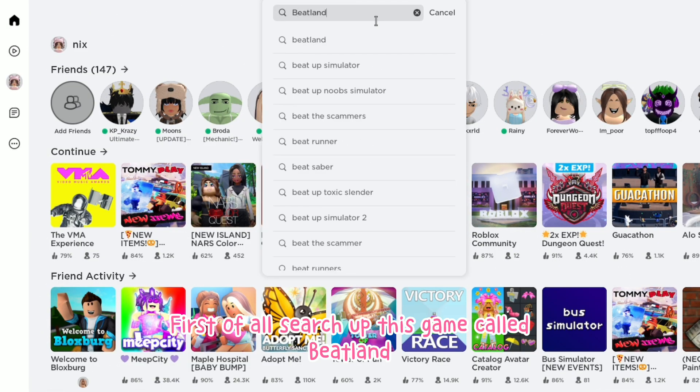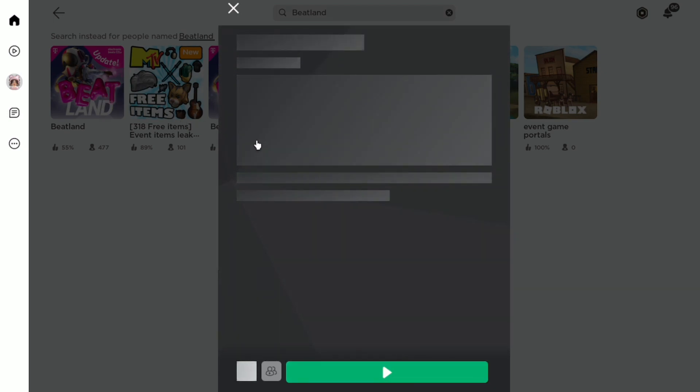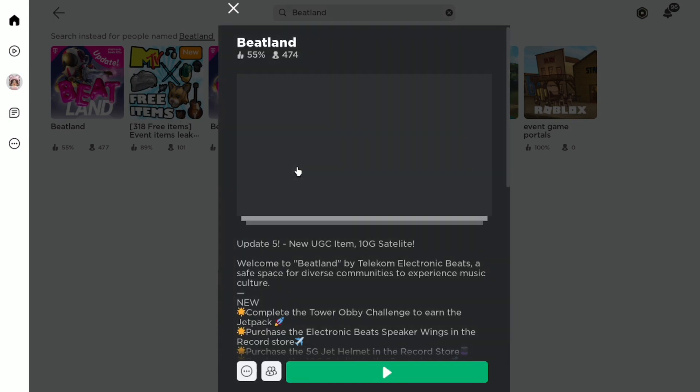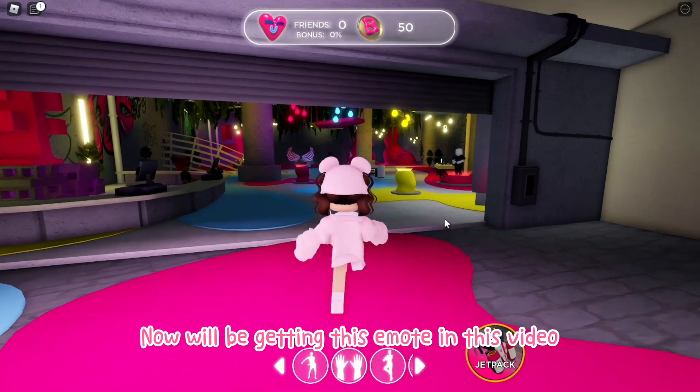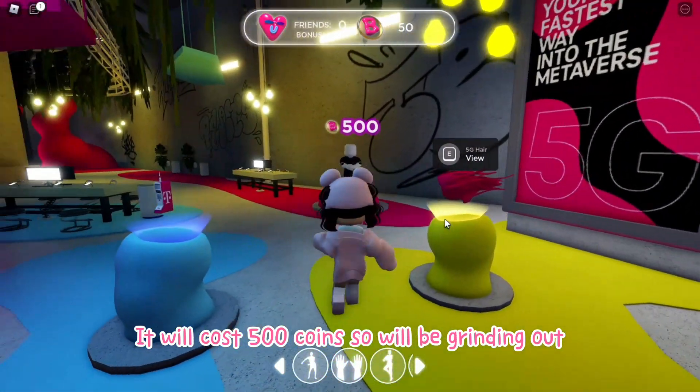First of all, search up this game called Beagland. Now we'll be getting this emote in this video. It will cost 500 coins so we'll be grinding it out.